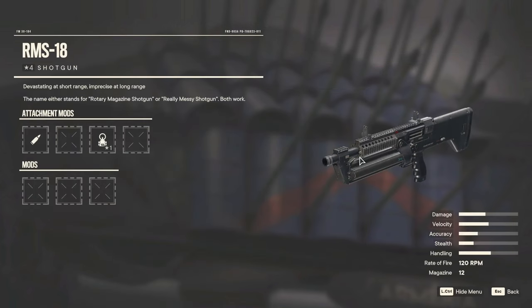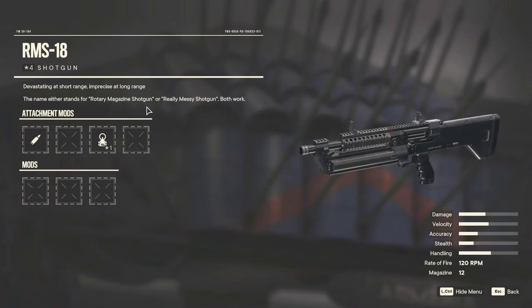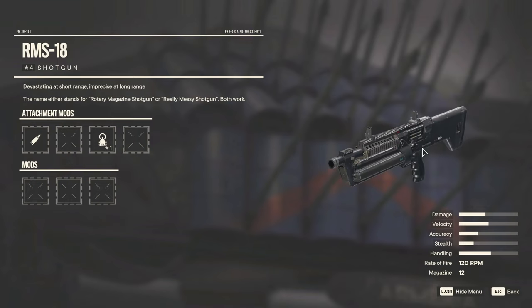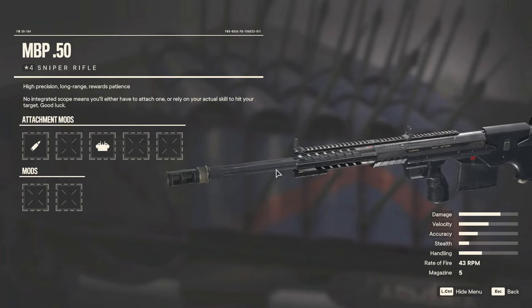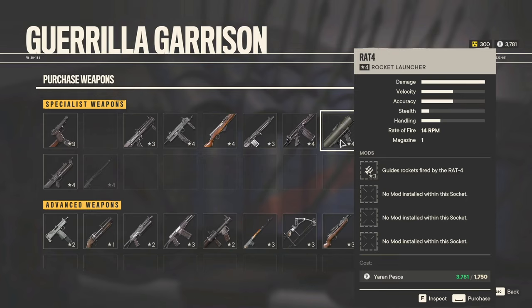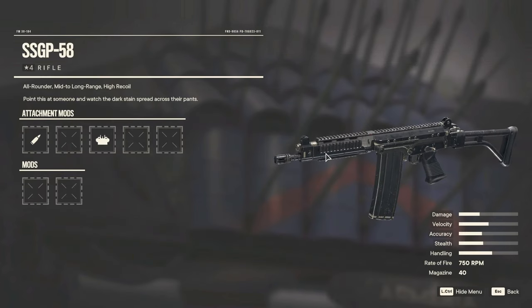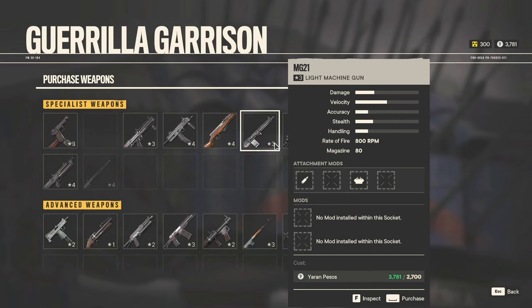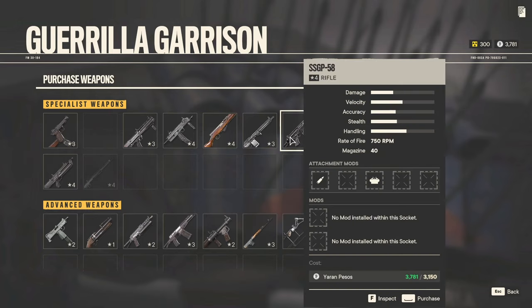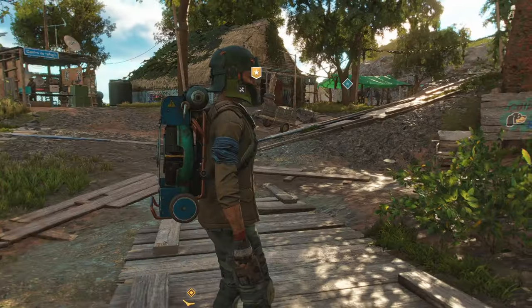Oh, RMS-18 as well. And then a really messy shotgun — I like that. Rotary magazine shotgun. Nice. And the MBP-50 looks a little bit 'fuck off.' RAT4 with guided rockets — oh Jesus, one of them deals. And then this is just our standard rifle for this tier. Alright, we'll at some point probably make the upgrade to this guy, I assume. And then the PPSH — modifying that.